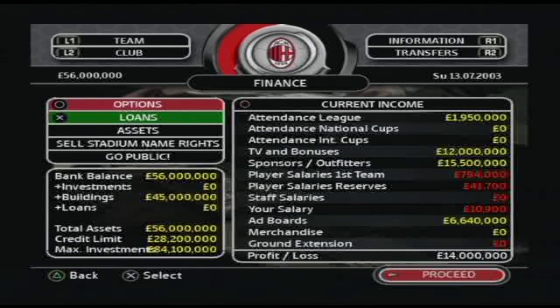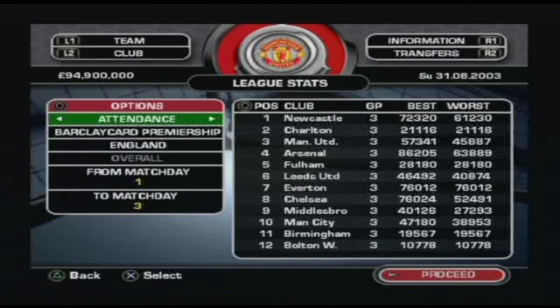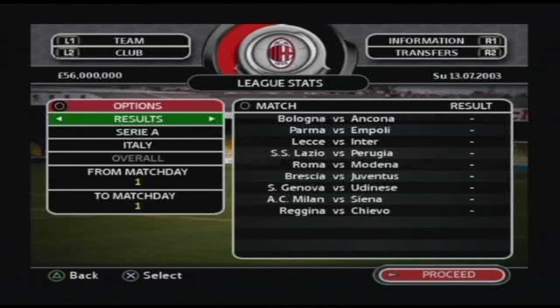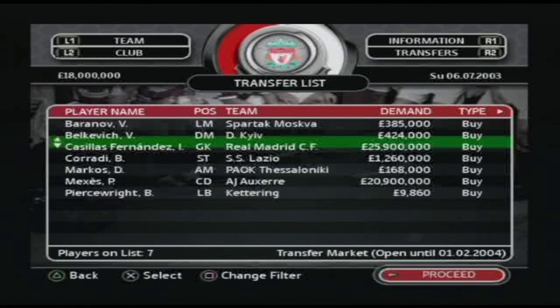The third section we'll look at is information. Information regarding the club's stats and standings is easily accessible, allowing you to view everything from attendance records, team evaluations, results, league tables, top scorers, and team of the week.